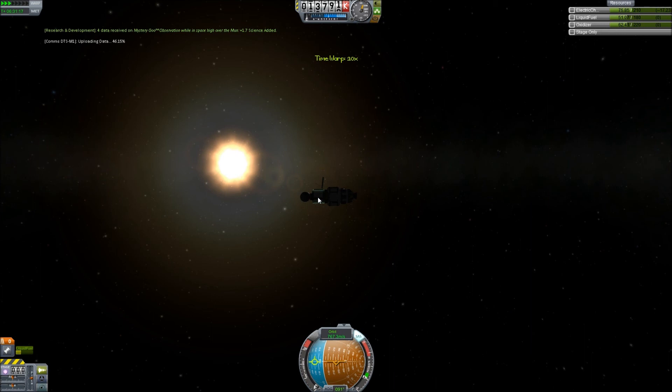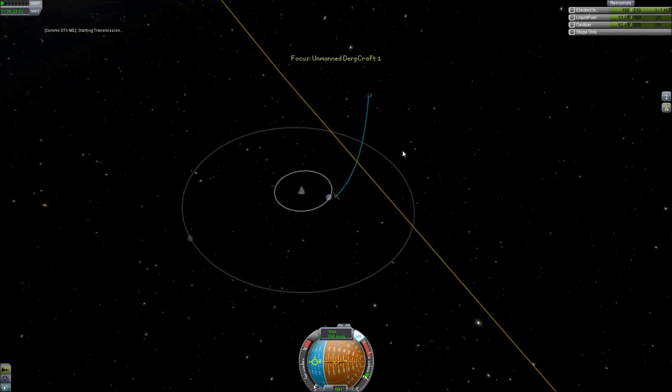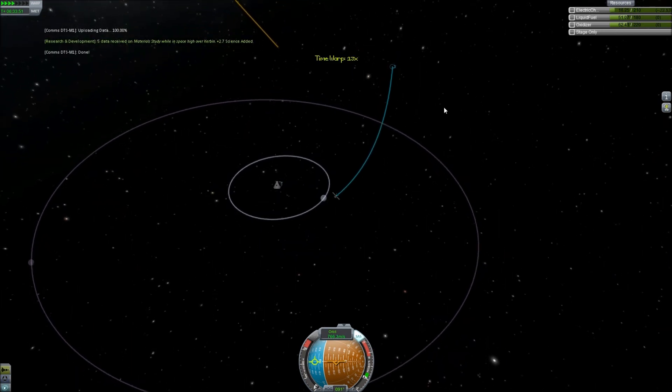Okay, time warp, send that data, time warp more. So if you time warp a couple of times, like ten times or something — am I still high over moon? I hope not. High over Kerbin? What? That's weird, but okay. We're back to a Kerbin orbit of some sort. But that's fine. Why am I not time warping? Oh, I'm hitting the wrong button. That's why.